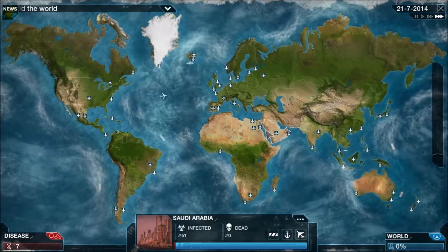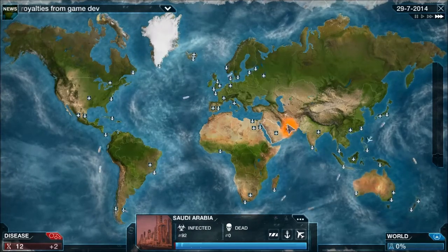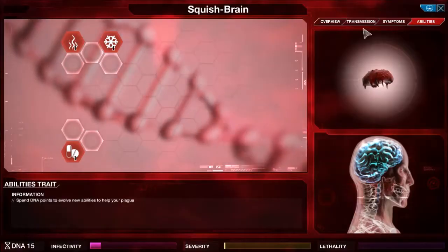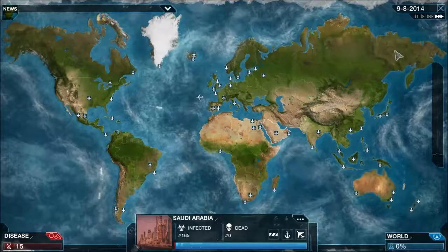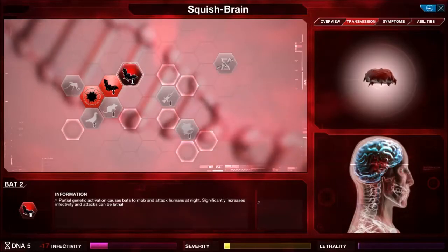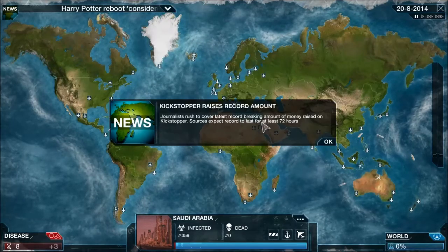We've got 40 people infected in Saudi Arabia now. The first things we're going for are bats. Let's grab that. We don't have enough for the second level of bats — 17 DNA points is what we want. There we go, now we have enough. Because it significantly increases infectivity and also increases mutation.